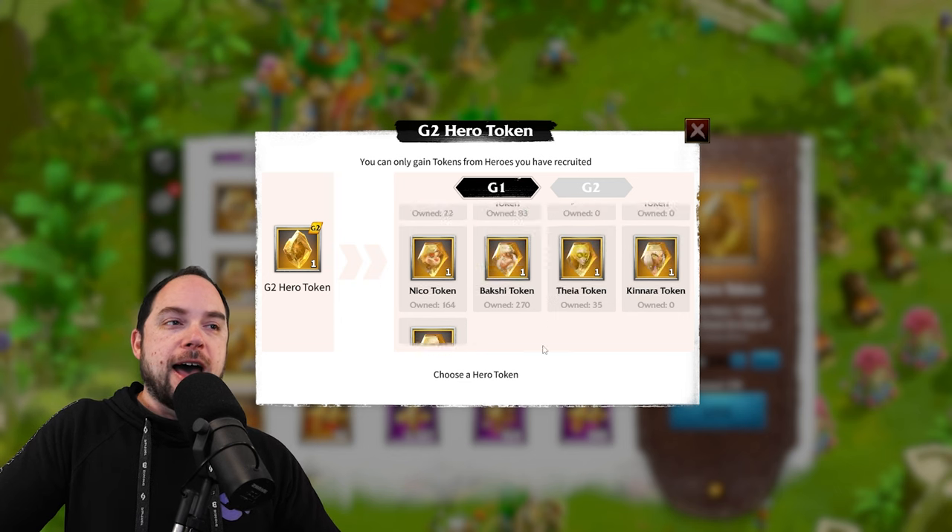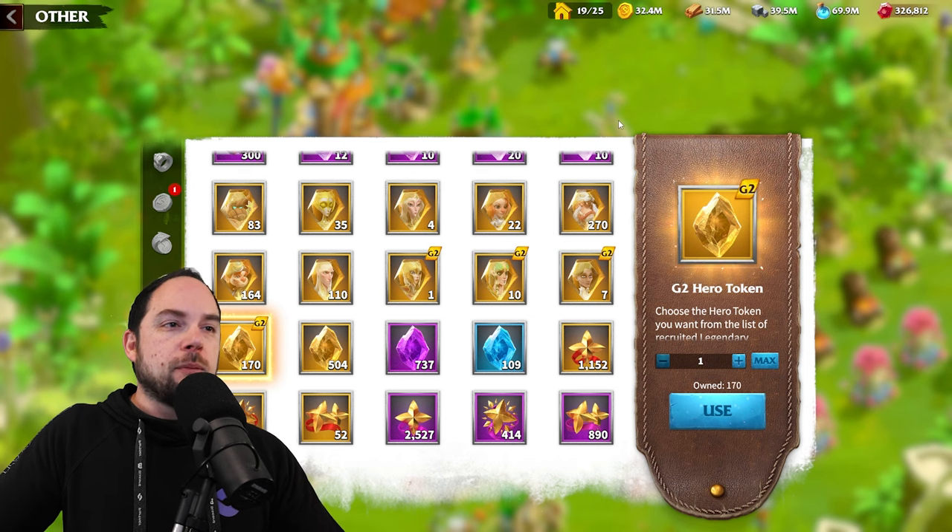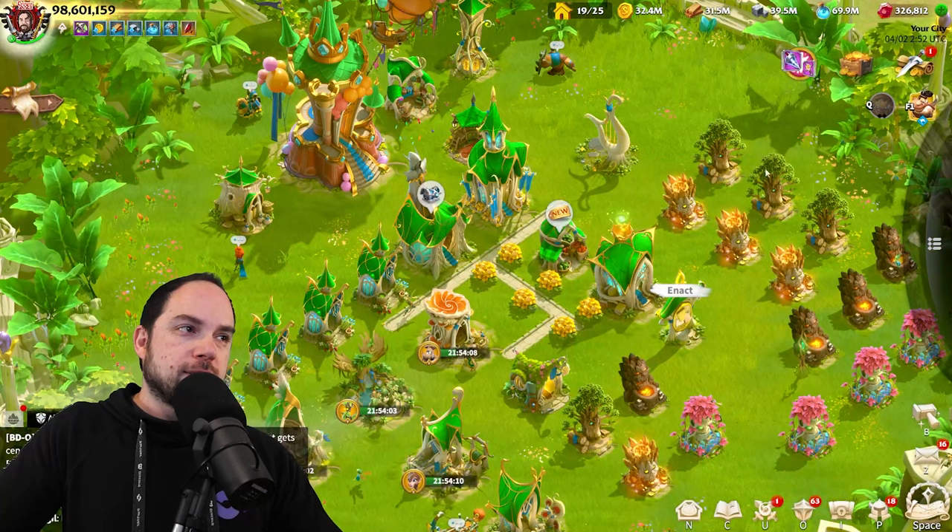The way that you can max a gold key commander, besides pulling them from keys, is that you can go into your items and use higher generation hero tokens on lower generation heroes. My suspicion is that in the near term, when we get a new faction, we'll be able to use a G2 token on any G1 legendary that might come out with that faction. That is why I've shifted gears and I'm going to save my universal G2s and wait for a new faction to show up.